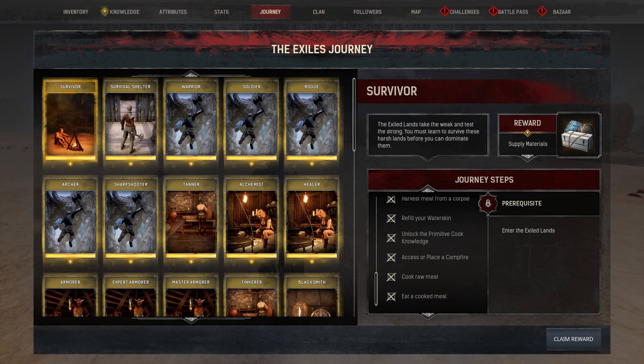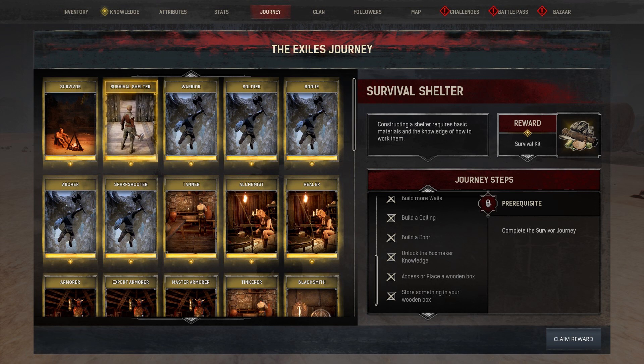Survivor grants you a Supply Materials Cache full of useful resources. Survival Shelter grants you a Survival Kit, which contains food, a water skin, a bed roll, healing wraps, and some other stuff to help you get started.